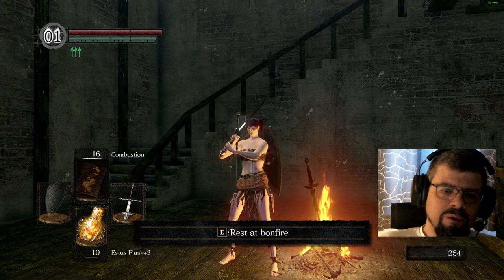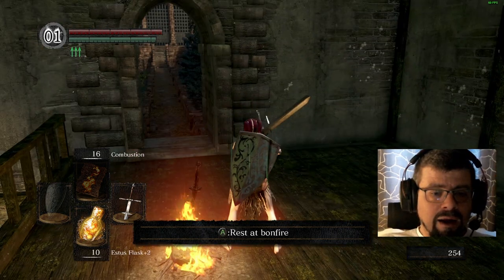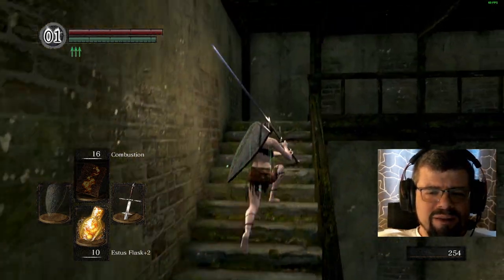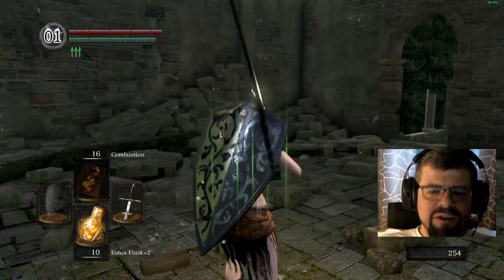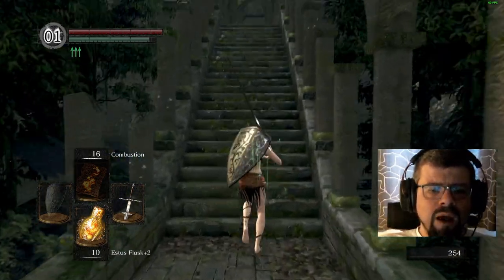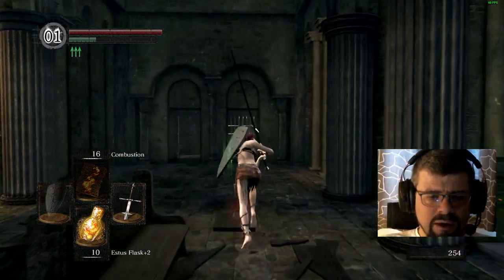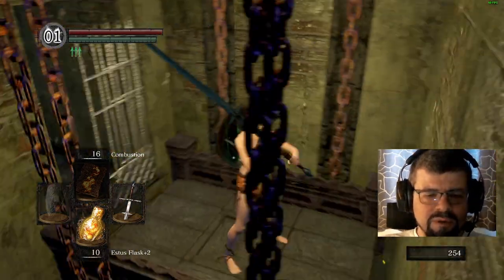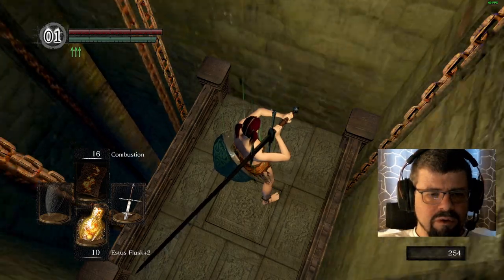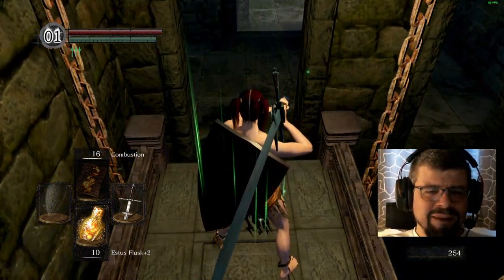Hello guys and gals, this is Martin. We're gonna play another part of Dark Souls Remastered, the first Dark Souls. Today I thought we're going into the catacombs. This is one of my least favorite places because I don't like the skeletons being brought back to life as long as the necromancers live, which can be a problem. What I want to do today is just rush down to the first boss of the catacombs and kill Pinwheel, which is the first boss. So that's what we're gonna do.